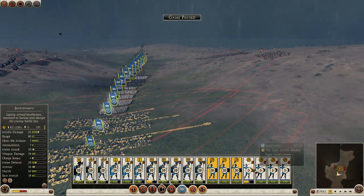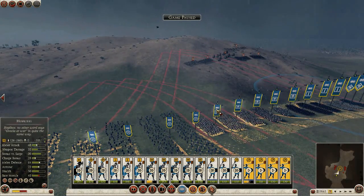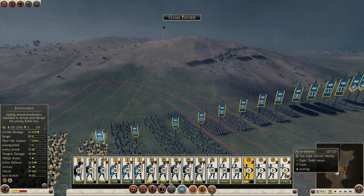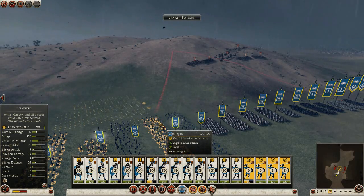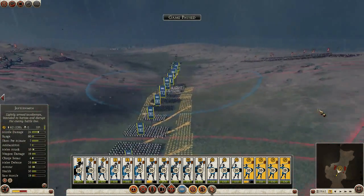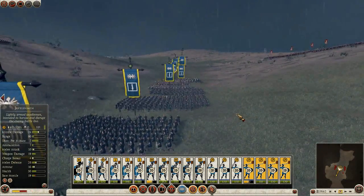Slingers are going to face this side, javelin men are going to face this side because the elephants are coming down the hill — unless we just tell all our missile troops to fire on the elephants. I think that's a good setup. Just got to remember to trigger their defenses. Let's go.